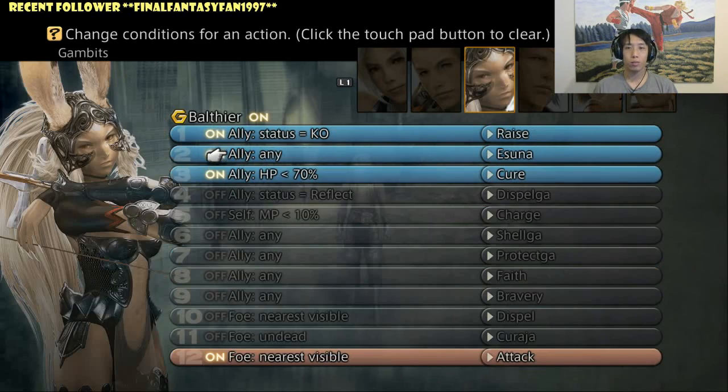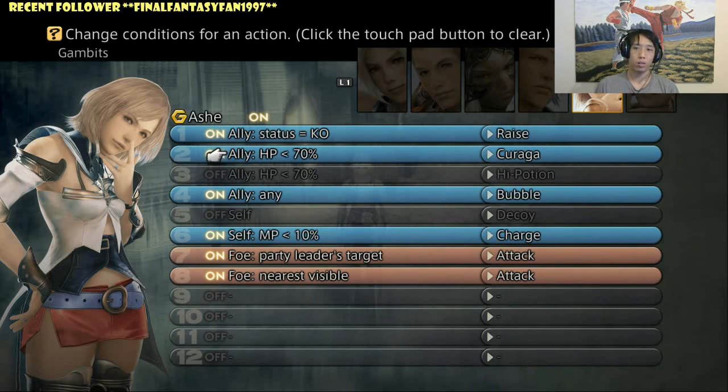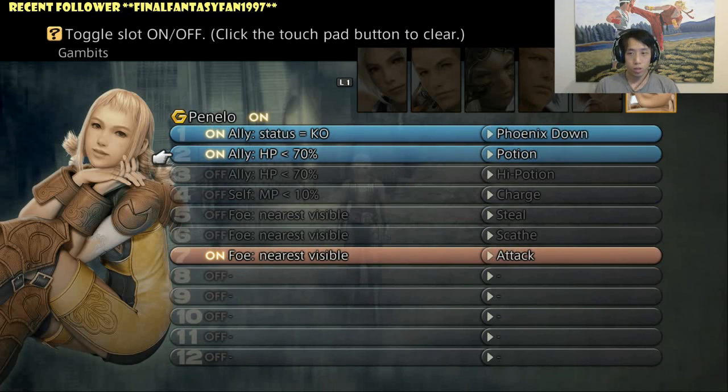For the most part you want attackers to really focus on attacking — that's the big thing. For example, my Ashe has access to curing spells and some support spells. It's fine to give support skills to certain characters to spread out the support ability, since you don't want one character focusing too much on support while at the same time you want another character focused on attacking.